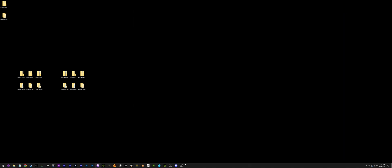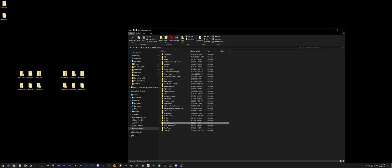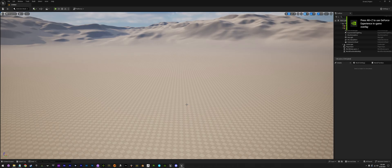So now if we close out, we can go ahead and open our project again. We have two ways of doing that: we can go to the launcher, or we can go directly from our project folder. If we go into our Unreal projects and find our project, we can open this project specifically without having to deal with the launcher — all we have to do is just double-click on the .uproject file for that project, and that'll launch us right into that project.